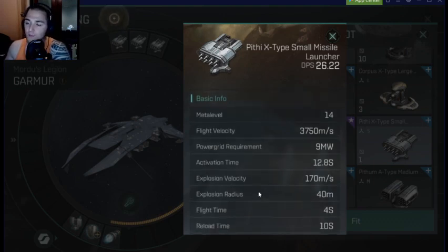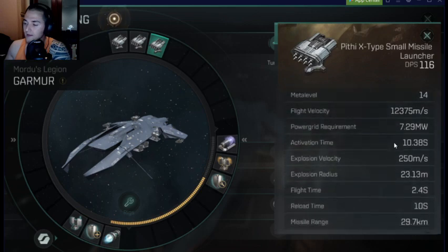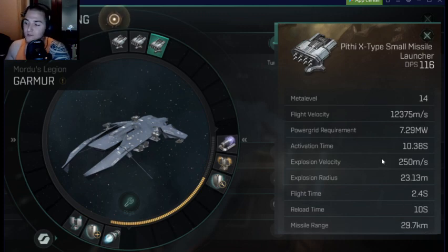In addition, the Gar-Murr provides an explosion velocity bonus, and I am fitted to reduce the radius. The explosion velocity is 170 and the radius is 40 in the base stats. With skills and fittings, the velocity is 250 instead of 170, and the radius is 23.13 instead of 40. So the Gar-Murr is clearly tailored with its massively fast missiles and torpedoes and their faster explosion velocity and smaller radius — it is tailored to kill smaller ships.